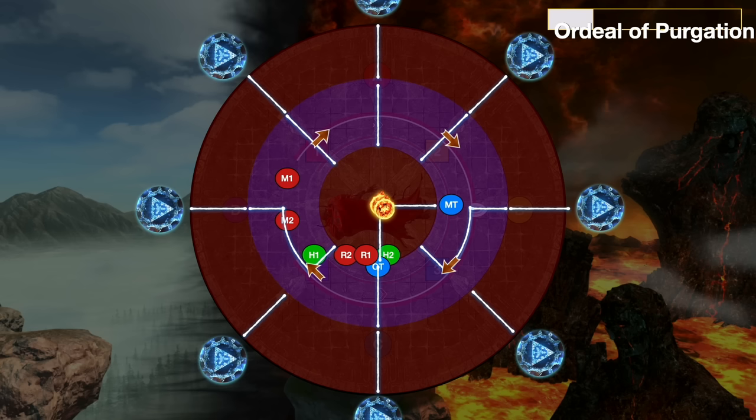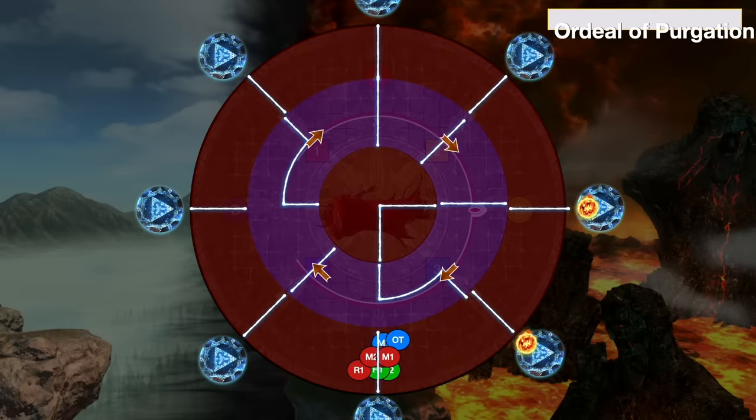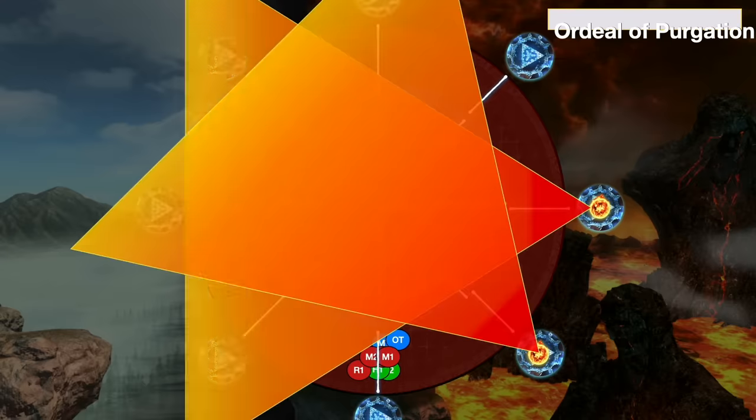If instead you're going to get one of those zigzag patterns, the two blue cones will be right next to each other, and we just need to go to the side of the two of them. Once the rotation happens and the fireballs go off, as long as you're positioned to the side of the two cones, you are fine.